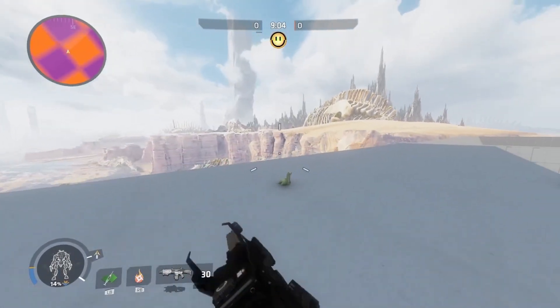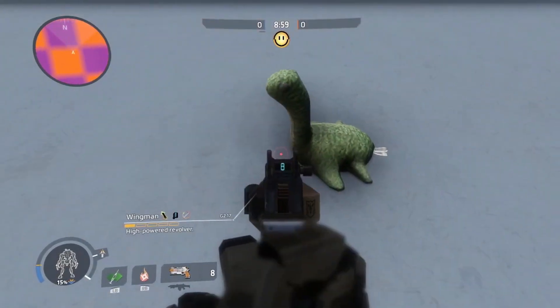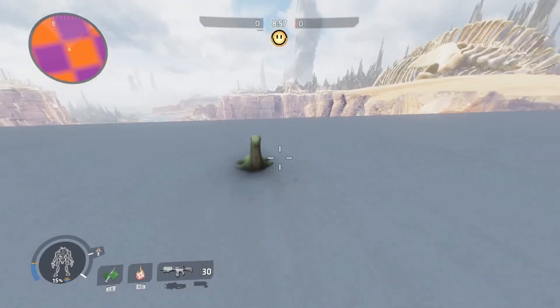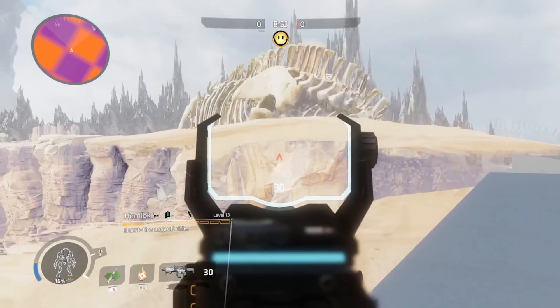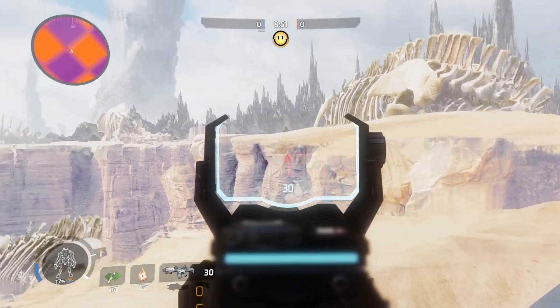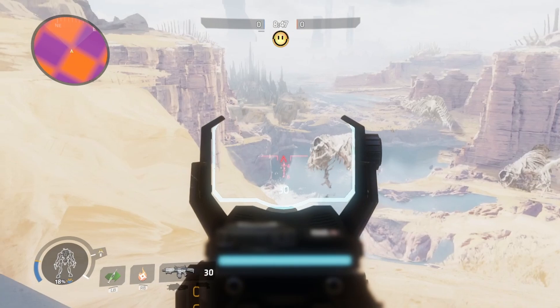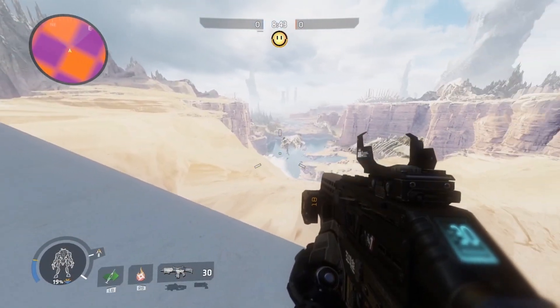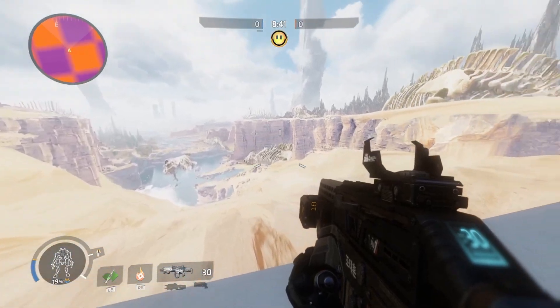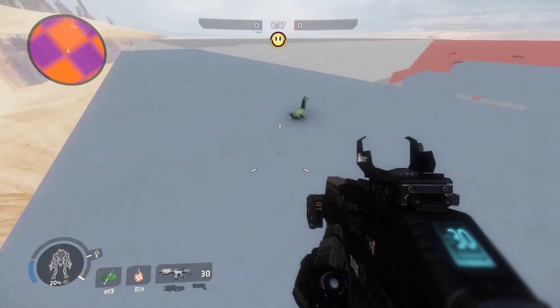And whilst the map might not look the best, the background definitely makes up for it. This map symbolises something important — it shows the potential of ported Titanfall 1 maps into Titanfall 2, and this will become more apparent with the next map I show. So once I'd had some good fun on MP Box, Bob reached out to me and asked whether I'd actually like to play on a map that I would recognise: Runoff.